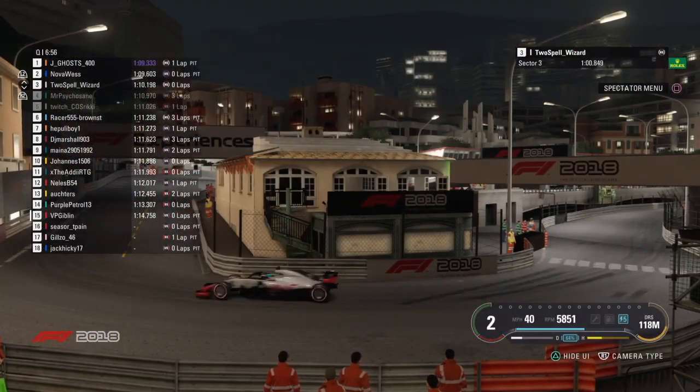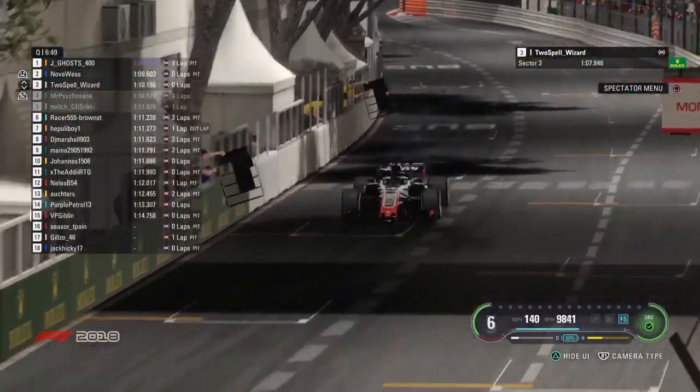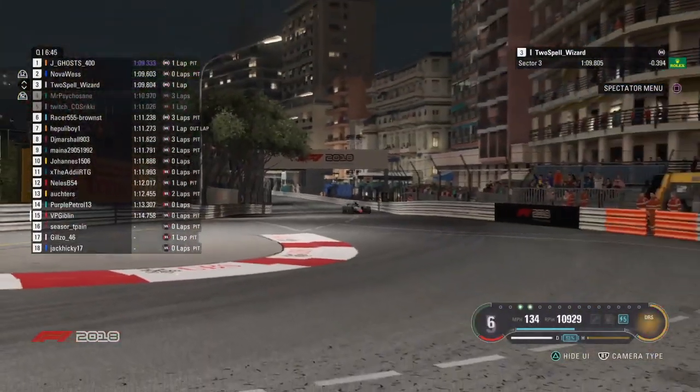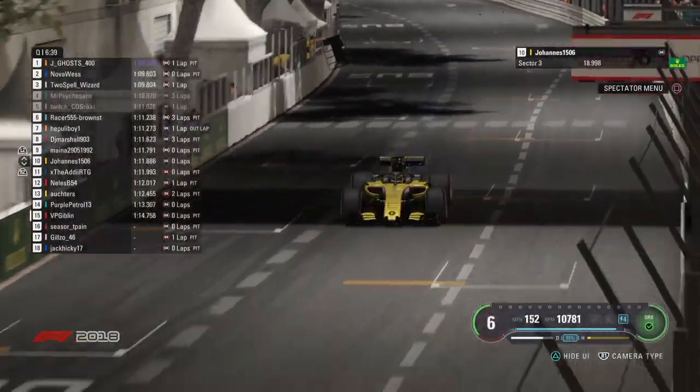Oh! Saikosang on board — he's taken his wheel out on the outside of the casino corner. That is terrible for Saikosang. He's going to only get the best of fourth place, and that means if Caesar gets in front of him, his title chances really are over. Two Spell Wizard is coming up to the line, working on a 1:10.1 at the moment. And he improves, but it's not enough to get him any higher up — he improved by about three tenths, but a 1:09.8. He sits in behind Jay Ghost and Nova Vest, who currently occupy the front row.